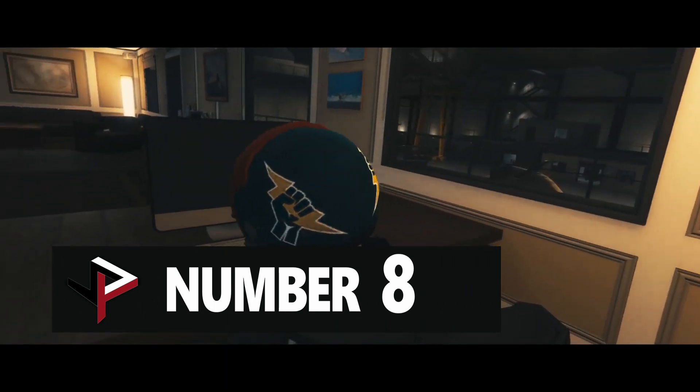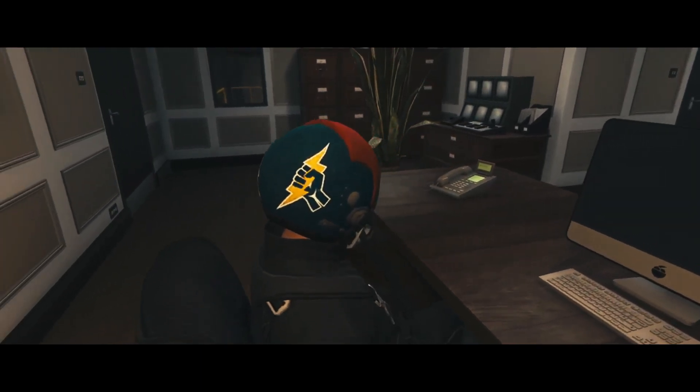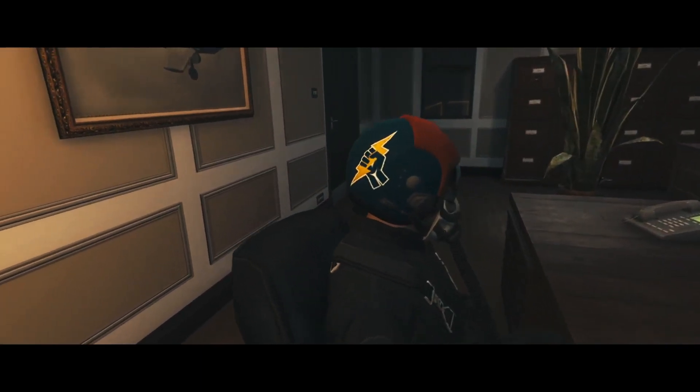At number eight we have a red, blue, white and gold helmet. On the back it has a fist with a lightning bolt, because this is the Zeus helmet.